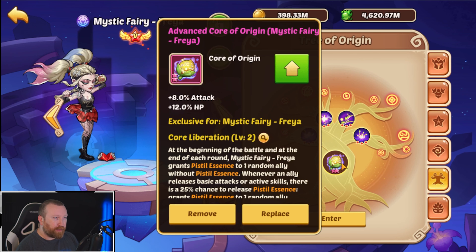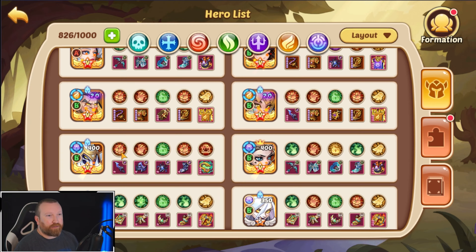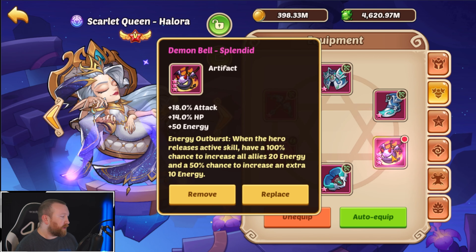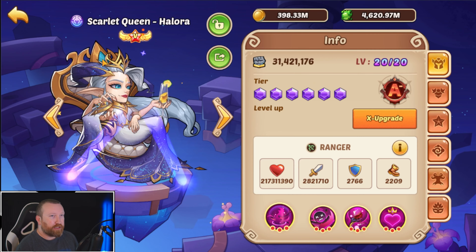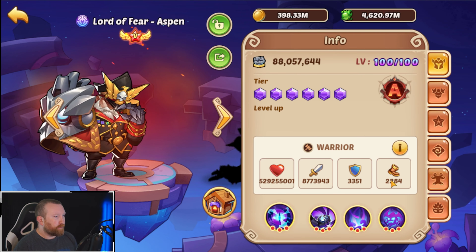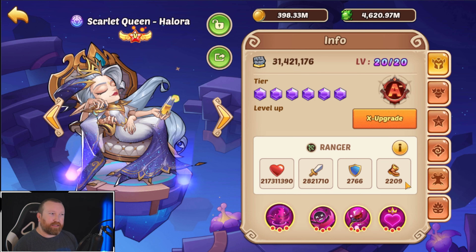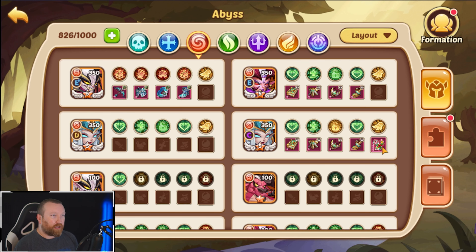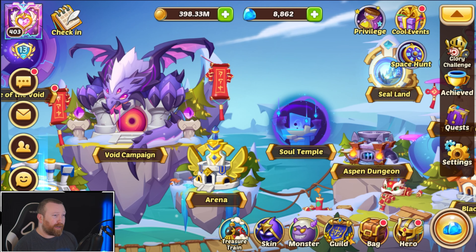I almost forgot to point out: we have a two-star version of her core, not quite three but it's two-star so it is better. Lastly we have Queen — Queen is going to be the other one with a Demon Bell. We need two Demon Bells to feed energy every single round. She's going to go second at speed 2209, and then third is going to be Lord of Fear Aspen — actually I want Aspen to go second. After that we've got Islamok, and then the two support heroes: Ignis rocking Candy Bar and Olivia also rocking Candy Bar.